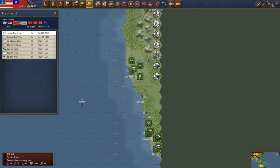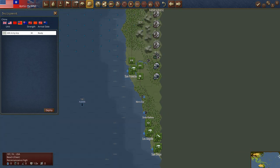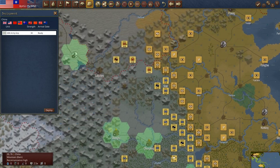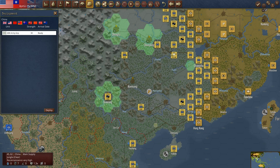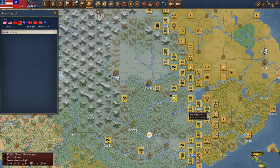Soviet Union — they'll get something next turn. China: we have another army group that's ready. Where do we want to put that down? It's a good question — where is he really threatening? Let's just put him back here behind Changsha. That is a nice, strong unit — it's already built up.